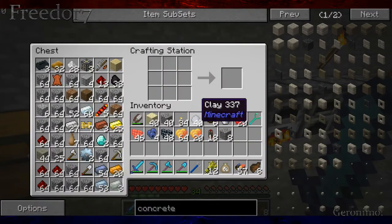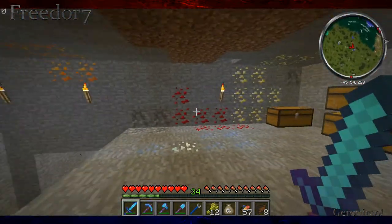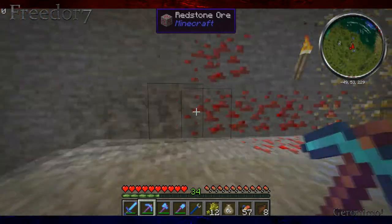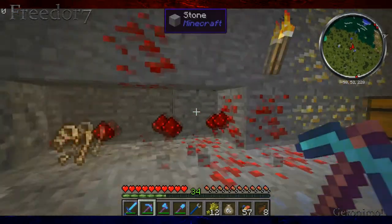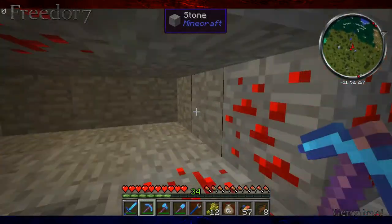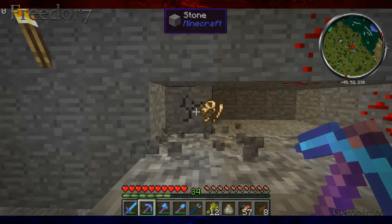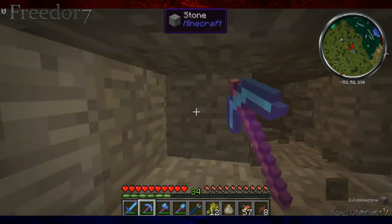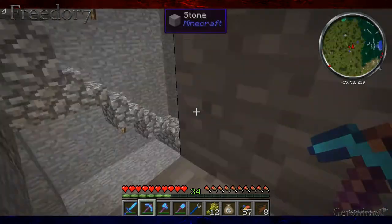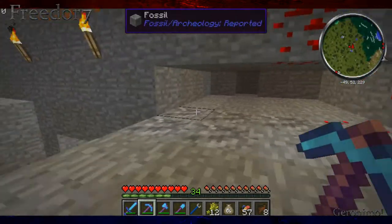I'm gonna try to go rapid fire through this. I want to build the Tinker's Construct smeltery and I think I want to build it right here into the wall. I'm going to build waypoints next, and I'm going to build the nether portal, which will be cool because we'll be able to go to the nether and go on a shopping trip.